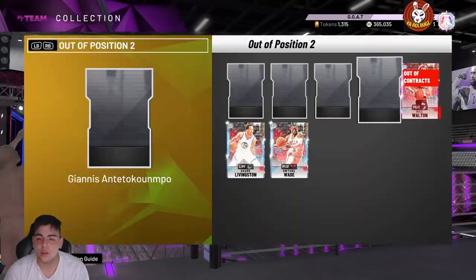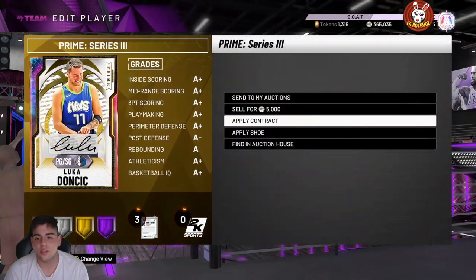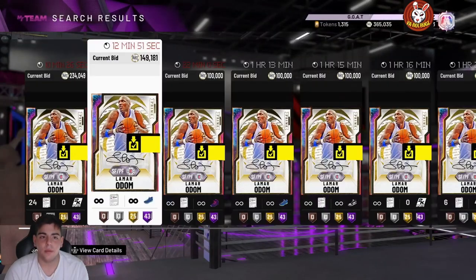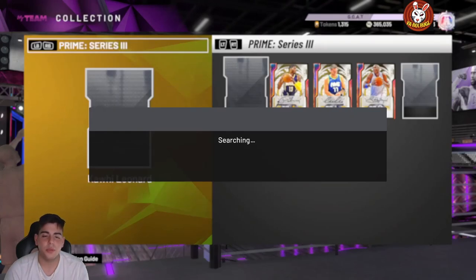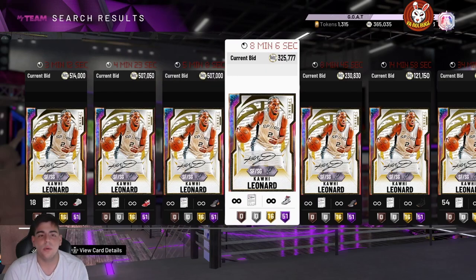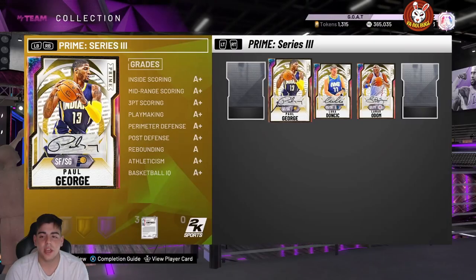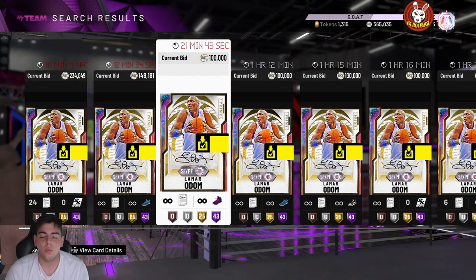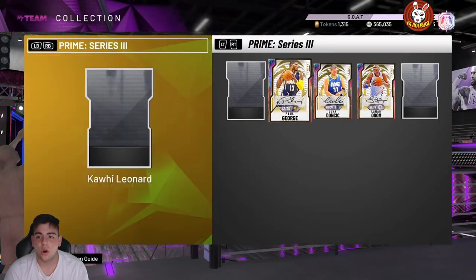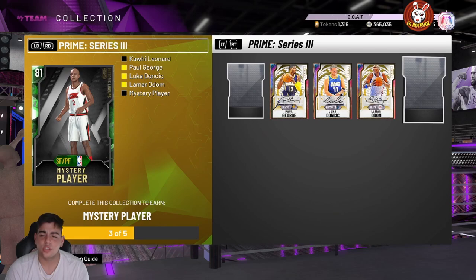Now, what you should be doing to make MT — let's talk about prime cards first. I honestly wouldn't sell these cards right now; they're still really cheap in my opinion and I think they're going to rise a lot more. I think this week we're going to get some prime cards and probably the prime set at the end of the week. I definitely see Kawhi Leonard going up a lot — to around 700k. If you have any of these cards, wait until they drop the last card. If the last card is insane, all these cards are going to rise.